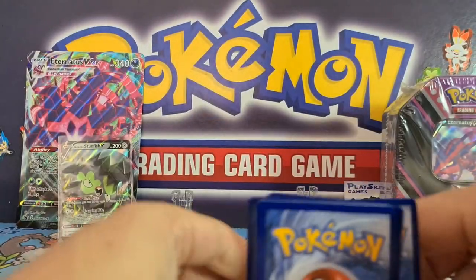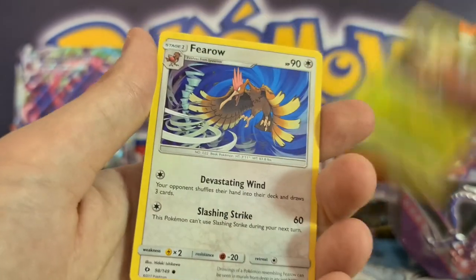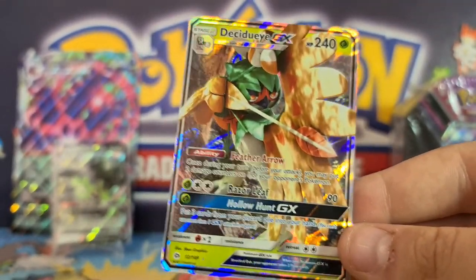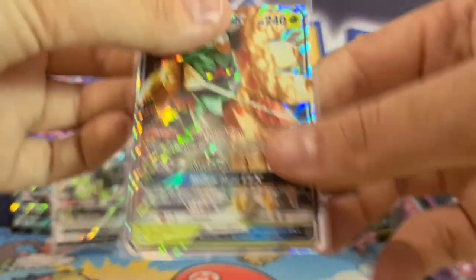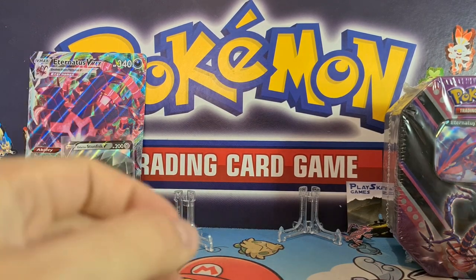We're very hyped — we're going to get a new PC in a few days, so very excited about that. Opening the next pack: Fire Energy, Crushing Hammer, Torracat, Sandile, Galvantula, Drowzee, Grubbin, Fearow, Timer Ball, and — Decidueye! I haven't seen this one in ages. Decidueye is an epic pull — it was one of the strongest cards from the set. It had the ability Feather Arrow where you could do 20 damage to one of your opponent's Pokemon every turn. You could put the damage wherever you wanted and it would stack up quickly, then use other Pokemon like Golisopod for big knockouts.